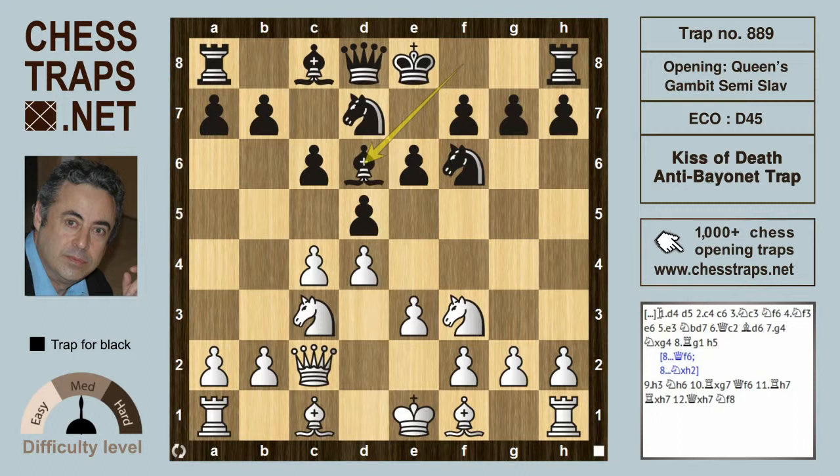Here white can play Bishop d3, a Moran system, or go for the move g4, which is the Bayonet. The Bayonet symbolically depicts white's uncompromising lunge forward. This move g4 is a move that Judith Polgar once told me is a favorite move on the chessboard — she always looks for opportunities when she can play it. And in this position, g4 has been played...